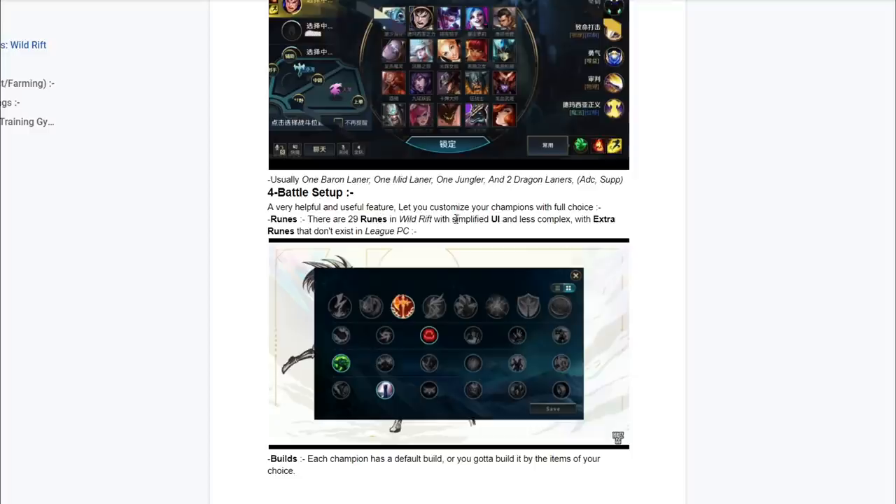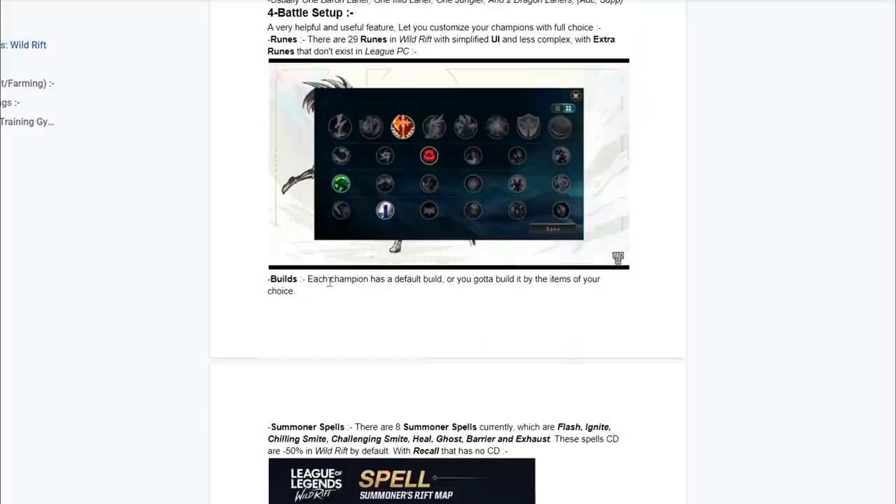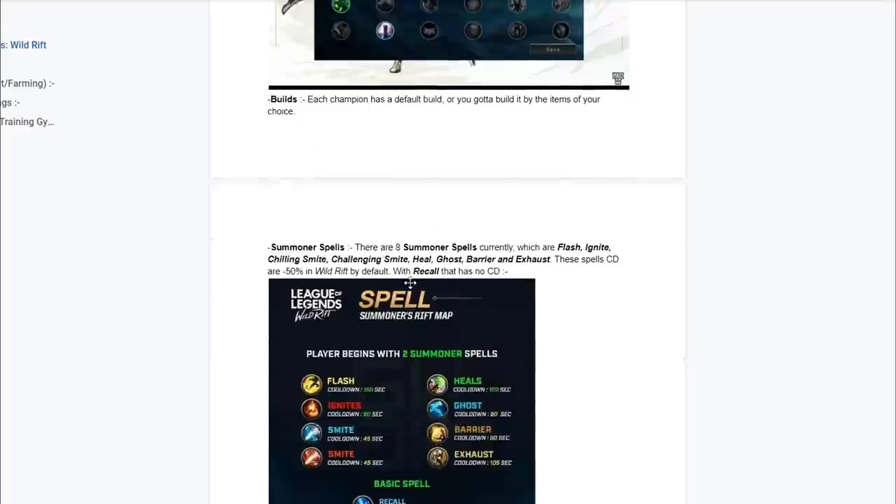As you guys can see, 29 runes are going to be in Wild Rift, which is going to be more simplified and less complex than the PC version. For each champion, you can set a build or you're going to have a default build. Just like Arena of Valor, you're going to be able to change your runes or enchantments to what you guys like and want to have.